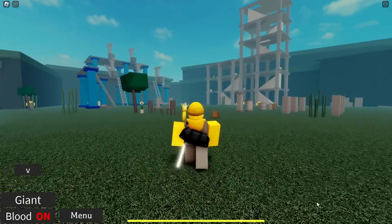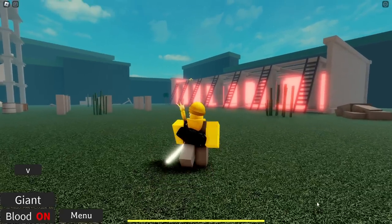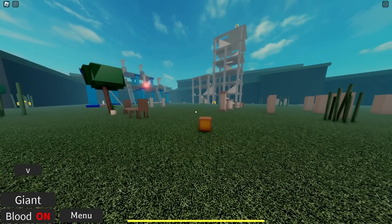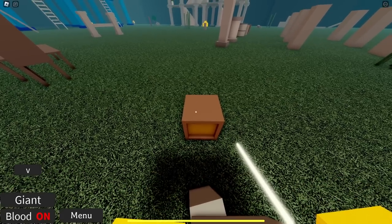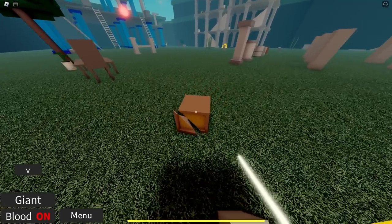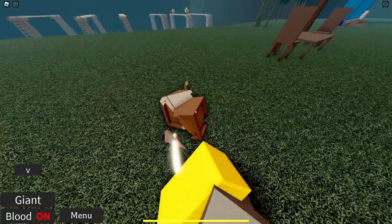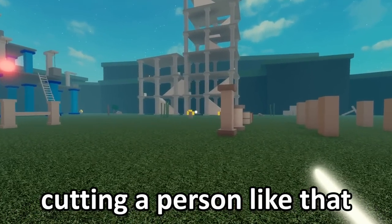When you get in the game, you're going to be met with this nice little map. It looks pretty bare bones and really basic, but it doesn't need to be much to show what this game is all about. So let's go ahead and go in first person. Press E to grab our katana out, and we're going to go ahead and slice up some things. If you go ahead and just click this — boom — just like that, a little cut. You can cut it as many times as you want. And if I can cut a box like that, what would stop me from cutting a person like that?